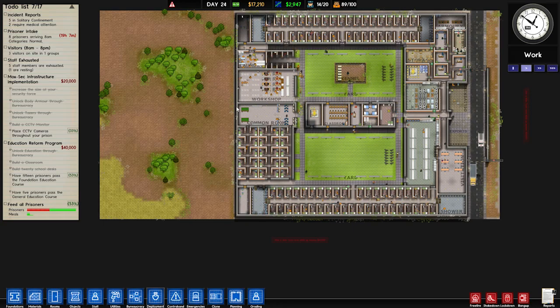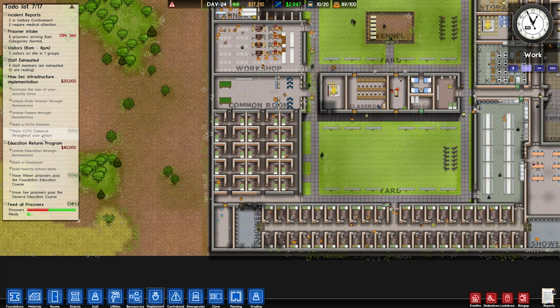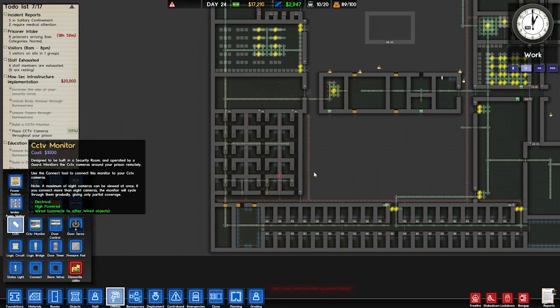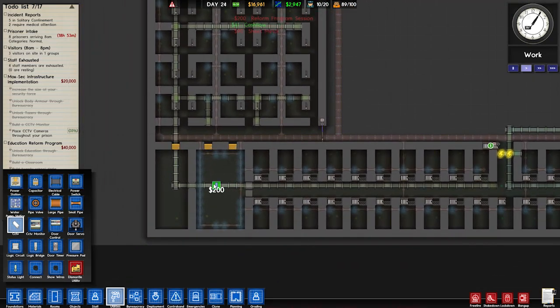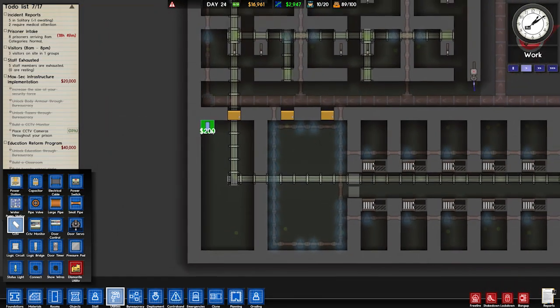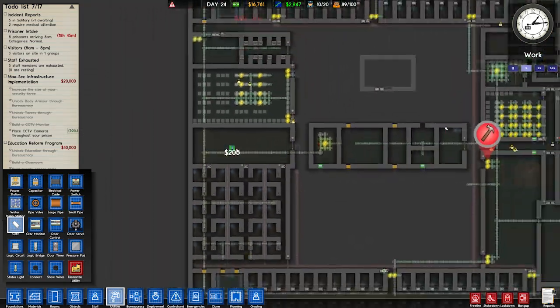We need to get more CCTV cameras because we'll get another $20,000 if we just put in a few cameras — that will definitely help. Why does placing cameras have to go into utility mode? I really don't like that. Let's get some in here. Which way is it facing? One down. How many do I need? It's already at 50% — okay, that was easy.